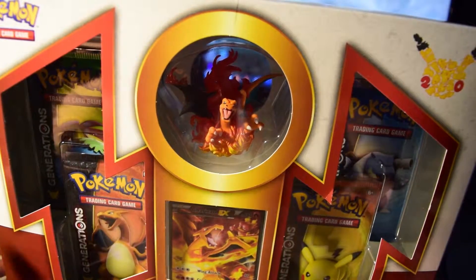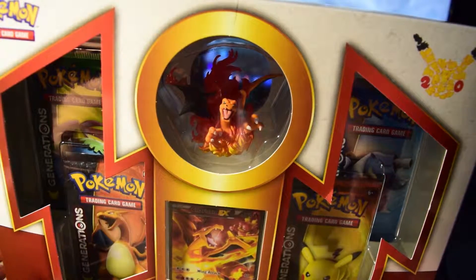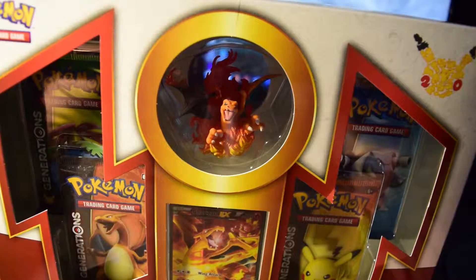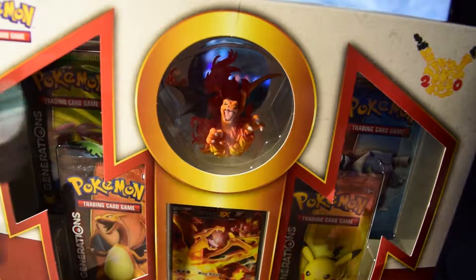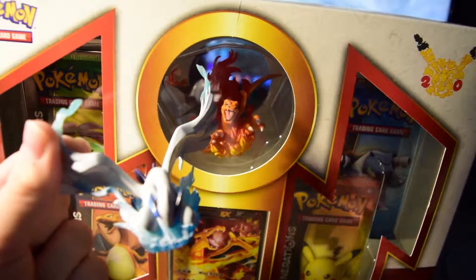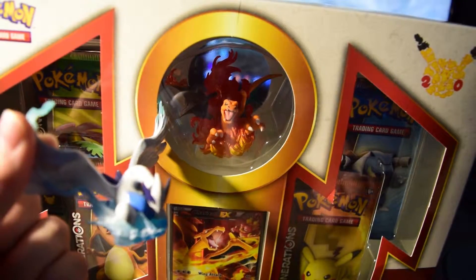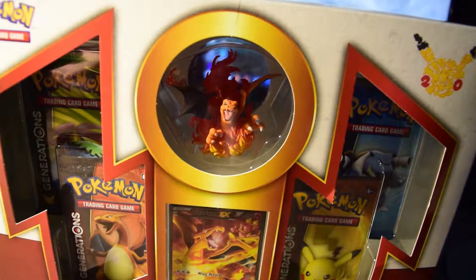Hey guys, welcome to the Pokemon Charizard EX Red and Blue Collection opening. As promised, we're opening the Charizard one this month and the Blastoise one next month. In the US they give you a figurine — we're going to get a Charizard to go with my Lugia, which I got back in the day from Game Crazy. If you pre-ordered Pokemon Soul Silver or Heart Gold you'd get either Lugia or Ho-Oh.